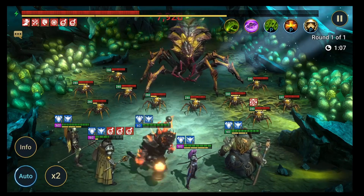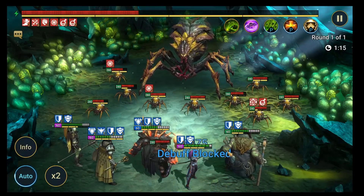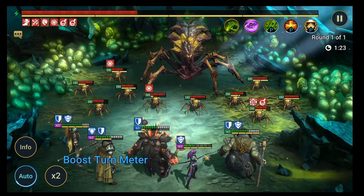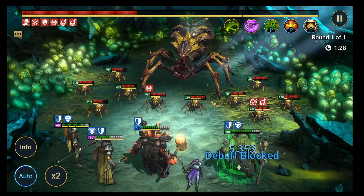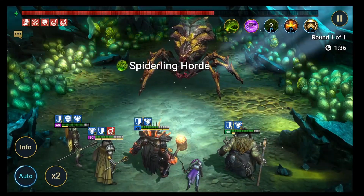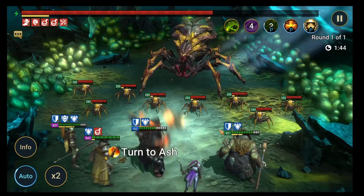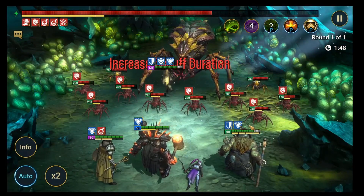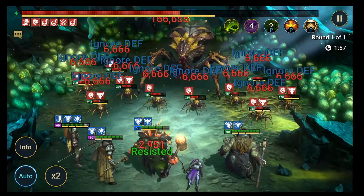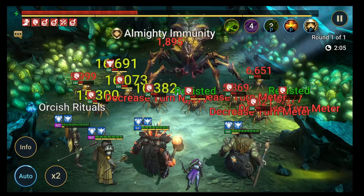Often when people ask me for support and I look at their comp, the first thing I'm looking for in spiders is: have they got a Steel Skull that can come in and add a bit of support, cleansing poisons for people taking a lot of damage? We've got decent turn meter reduction with this team, and the burns are doing a crazy amount of damage. We're over halfway down on the spider boss - because Steel Skull has high defense, the hits aren't actually hitting for that much, which is just enough to keep things going.